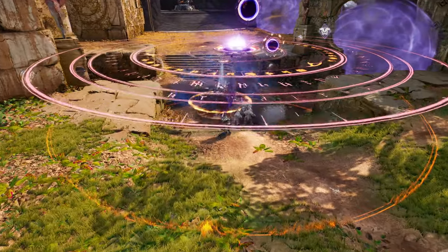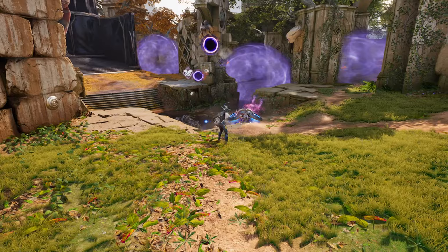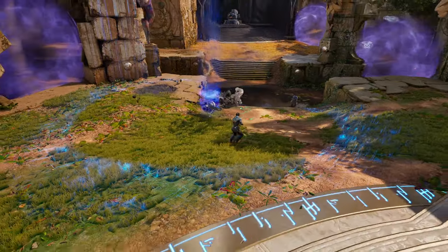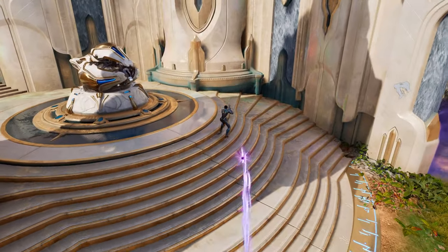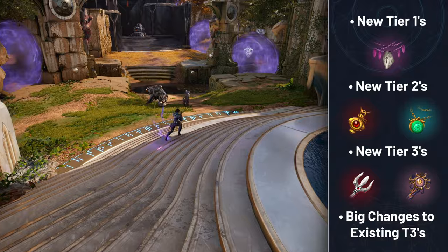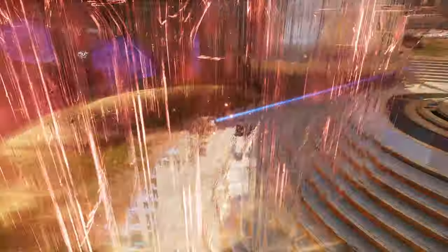With the release of patch 0.18 and the introduction of six item builds, numerous changes have been made. Today we'll cover the key updates regarding items so you'll be well prepared when the patch goes live tomorrow. This update brings 15 new tier 3 items and a new tier 3 crest, along with some additions of tier 1 and tier 2 items. Our focus today will be going through all of the new items and then we'll also dive into any significant changes to existing tier 3 items.